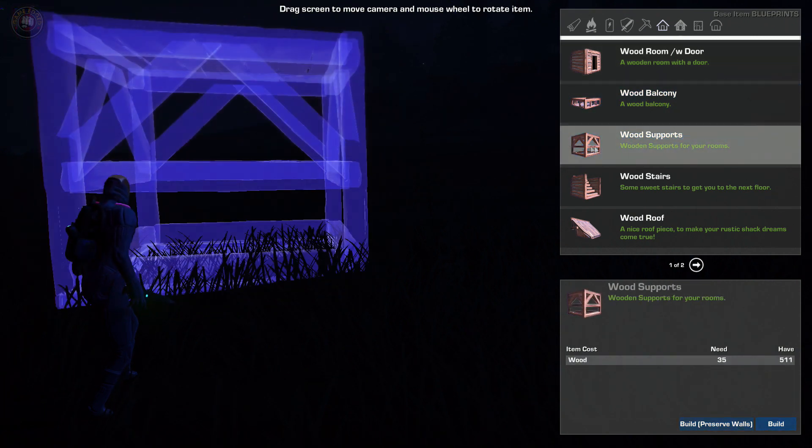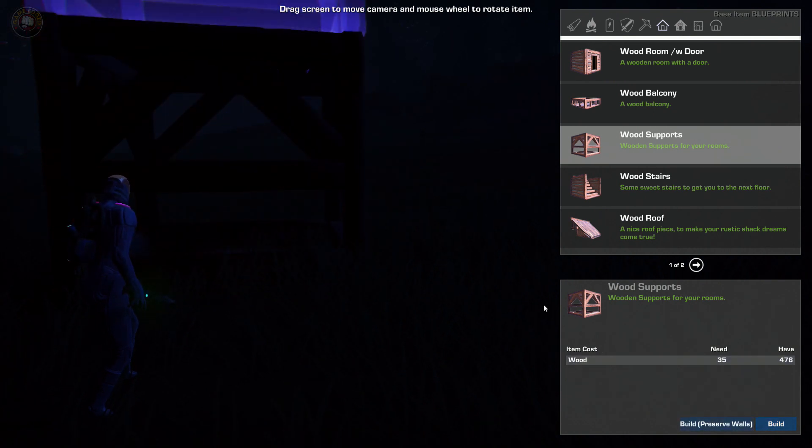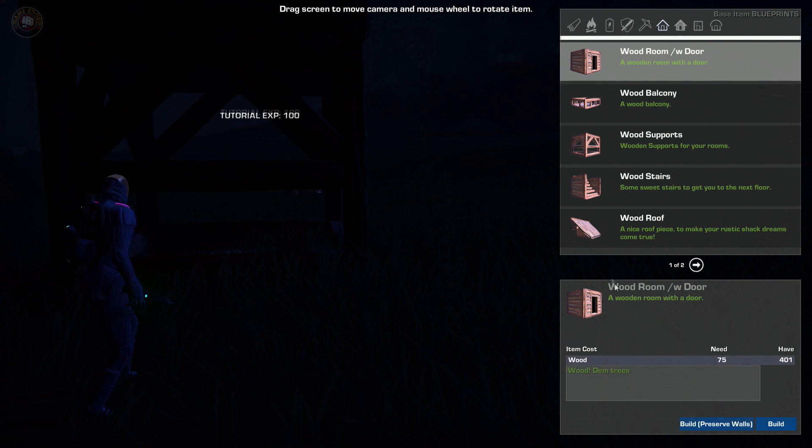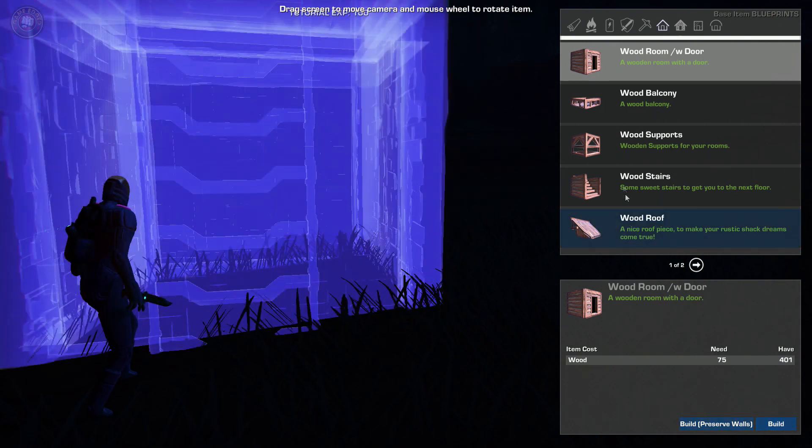Pretty sure you can build a platform underneath - it's a balcony. So a wood support. Let's build that. Build and preserve walls. To continue on it. Woodroom with door - yeah, that's good. Let's build some stairs.